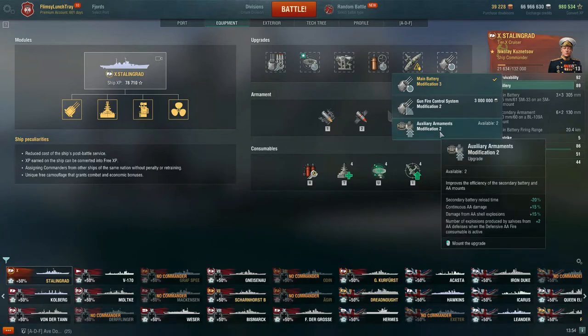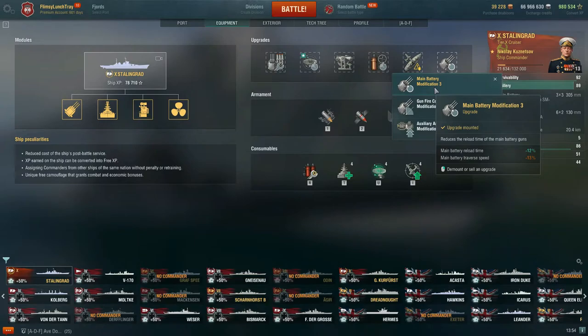Auxiliary Armaments Modification 2 focuses on your secondary battery and AA. I don't feel like that's where the sweet spot is for Stalingrad — I feel like it is Main Battery Modification 3.